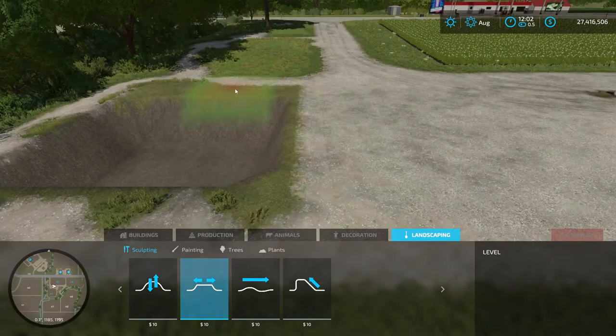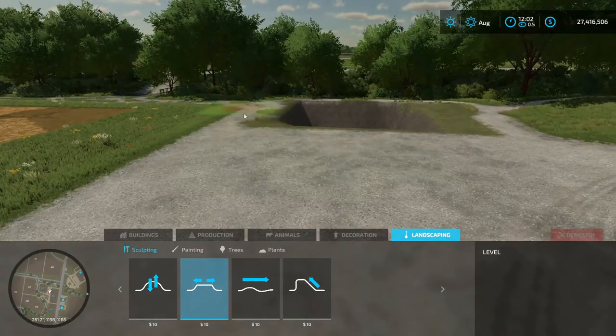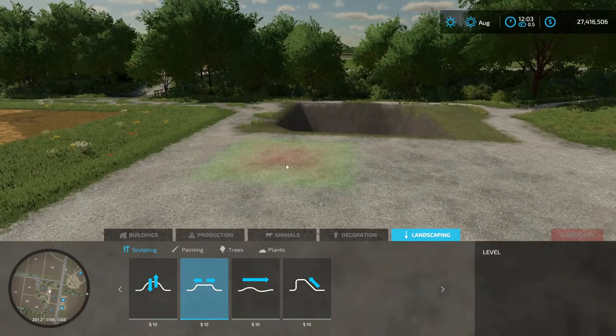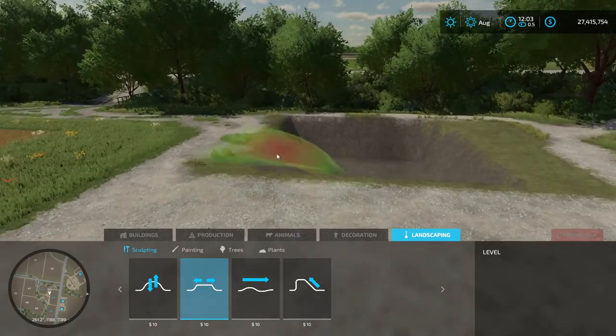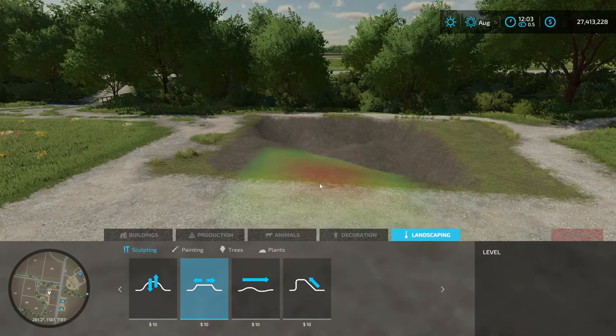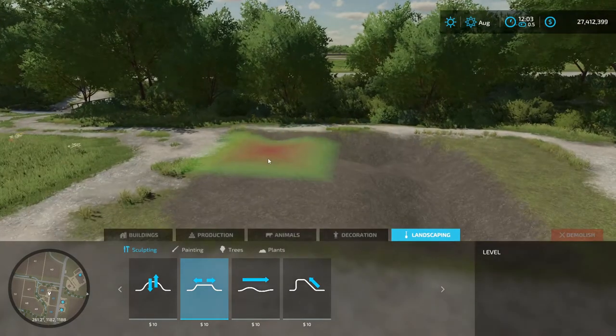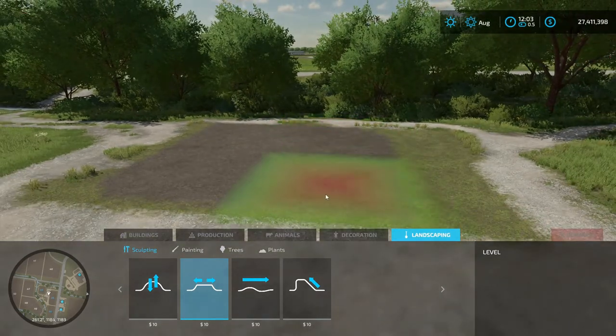I'll either keep it this size or the next size up. Now you pick and choose what level of land you want. Right here is about the same, so we'll just right click — that sets the height. And then you left click, hold, and drag. You want to go slowly; if you go too fast it's going to create bumps and divots and it doesn't fully fill. And done.